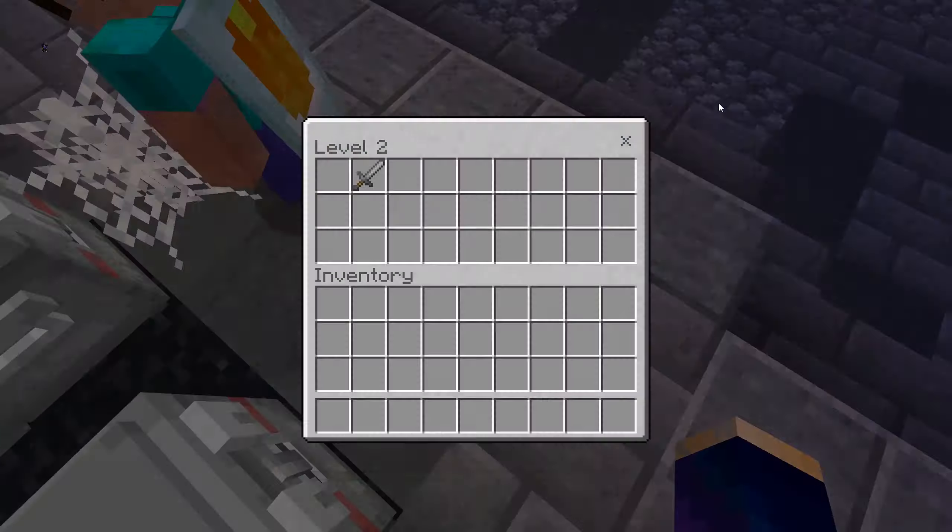We gotta get that supply crate, so let's quickly grab that and go. Please, no one be here — nice, I think it should be good. A lot of good stuff here. Is anyone coming? Nope, that is good. I thought I heard someone. Let's dump those in there.